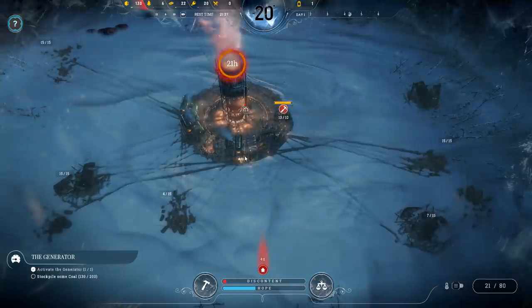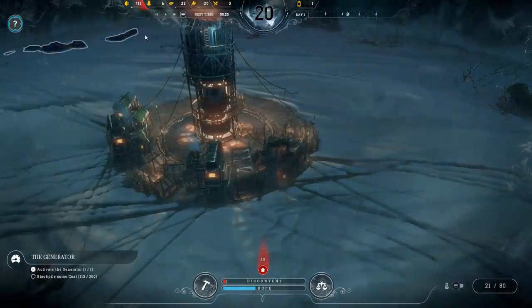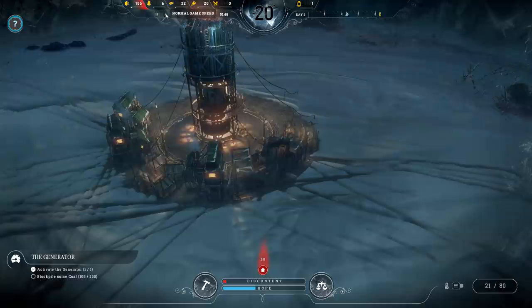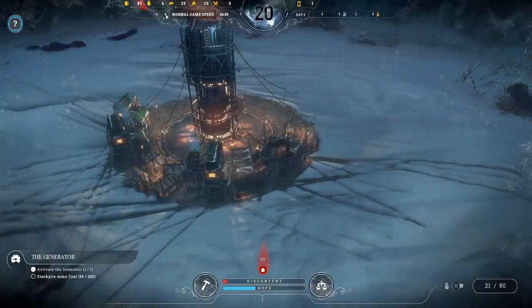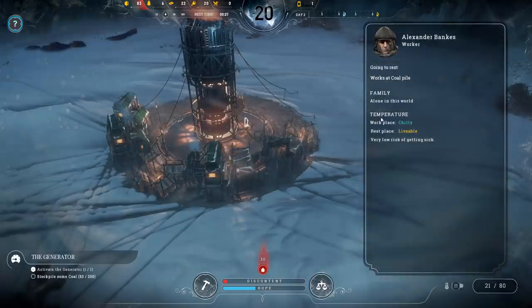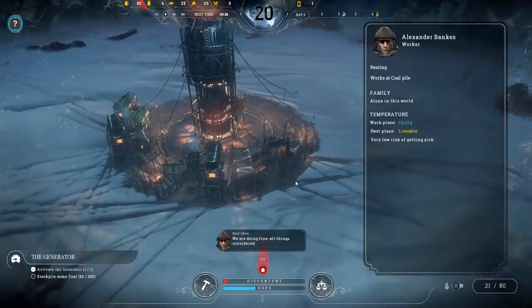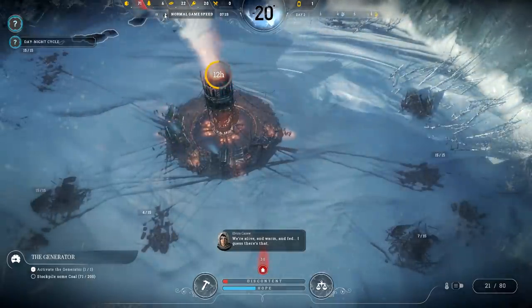Let's put things in overdrive overnight — people will get sick, frostbitten, and whatnot. We're sending them to their tents, which won't keep people very warm. At the bottom we've got a bar for discontent and hope. If discontent maxes out, it's the end of the game. If hope goes to zero, it's also the end of the game. The first day has finished. No sick people. Workplace is chilly, rest place is livable. Overall, not a bad first day.